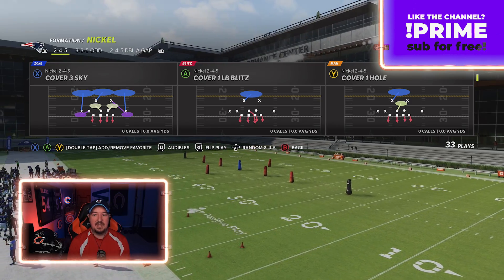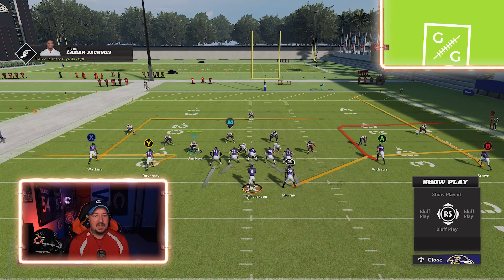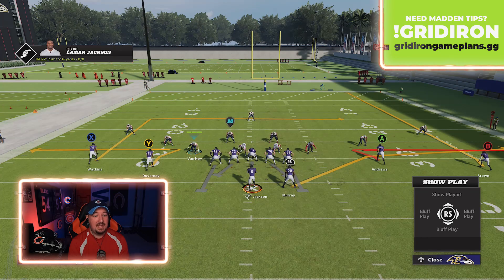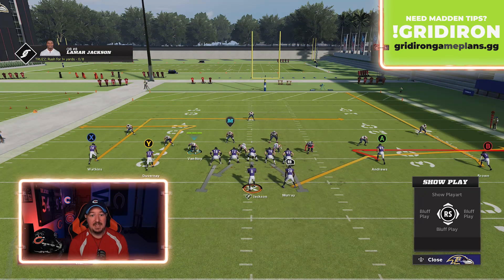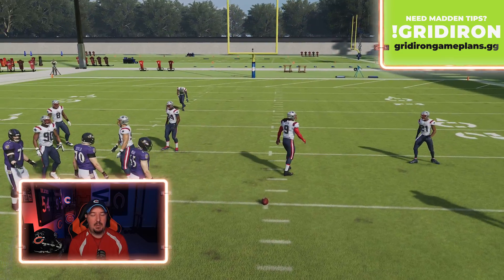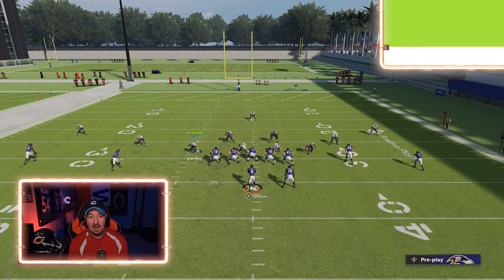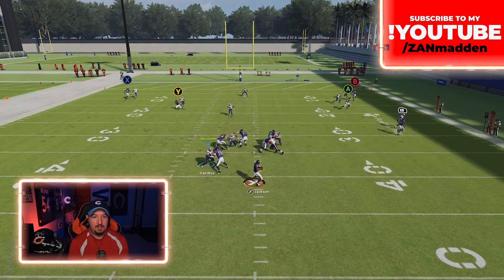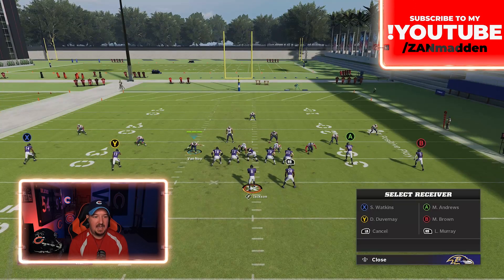Let me show you exactly why we'd want to do that. I'm going to hot route Duvernay onto a whip and try to smart route it — I hit Y, Y, right bumper, and it doesn't register. It won't let it register whatsoever. Now compare Duvernay's hot-routed whip to the stock whip on Andrews — these look like different routes. The stock whip route on Duvernay can be smart routed, and when you smart route it, it runs its cut over the middle at the 10-yard mark. I'm going to move the ball so that route has room to work on the wide side of the field. Now it runs the post, then the whip back to the outside — look how open he is against that coverage. Very easy throw to pick up 15 yards against man-to-man.